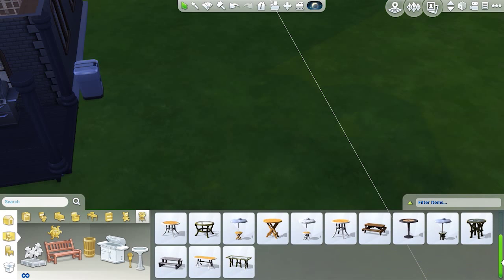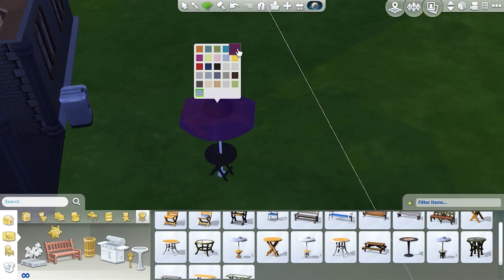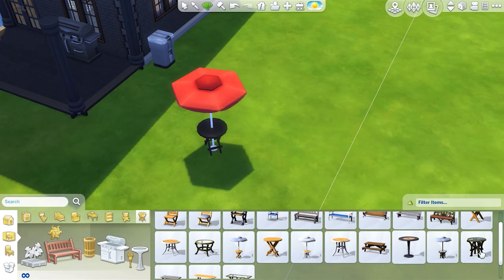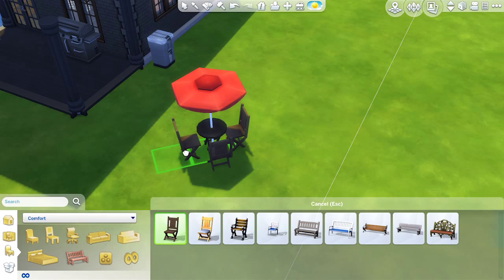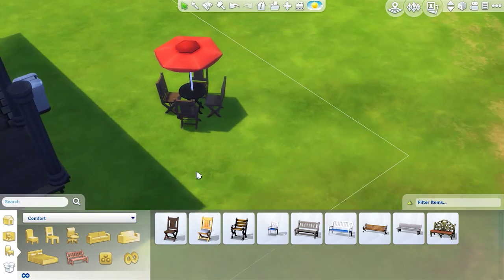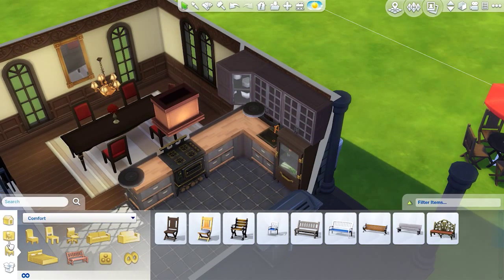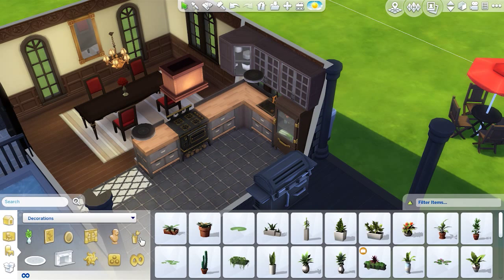Trying to make it look nice. Stairs because your Sims can't move without stairs even though it's so low. And we're just adding this outdoor area, this nice little table. We turn it black of course to fit with the rest of the house. I need to learn to work with colours — this is just so bad. This is just a really black house.